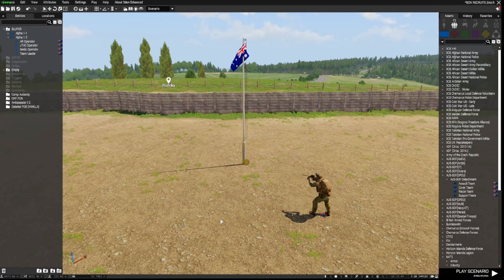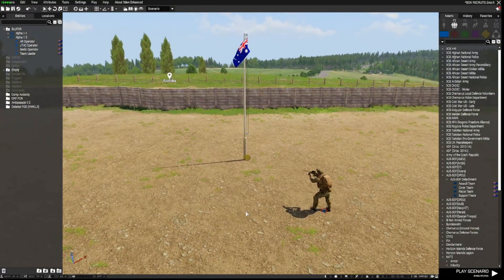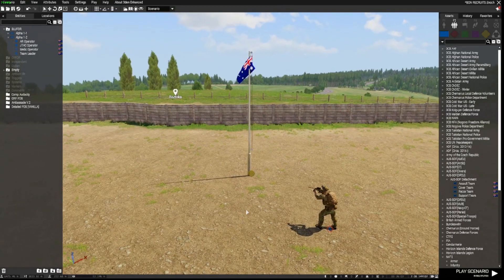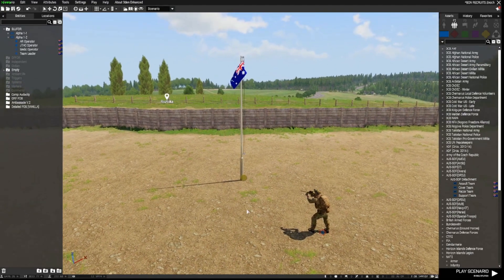Hi everyone, welcome to another ARMA3 editor tutorial. This one's in response to a lot of people asking questions about recruiting AI for your missions, then being able to dismiss them when they're not required, and getting around issues where you end up being able to recruit every unit on the map rather than just the ones you want. I'll show you how to use a script called the Bon Recruitment Script.